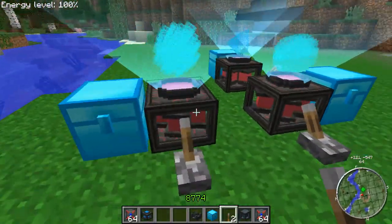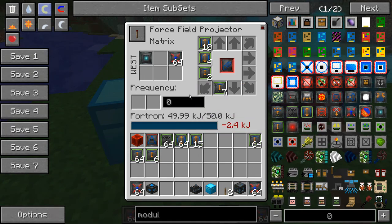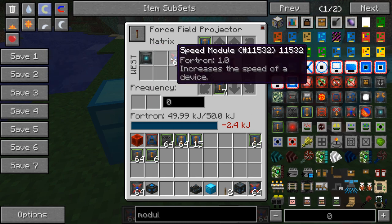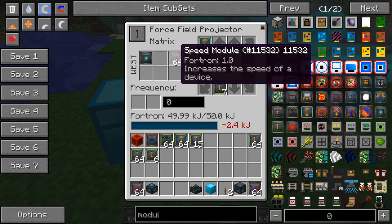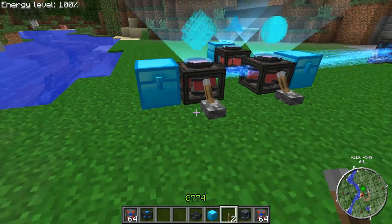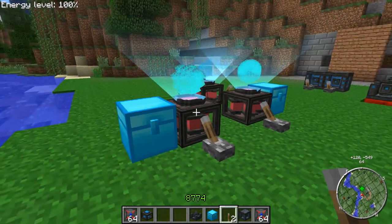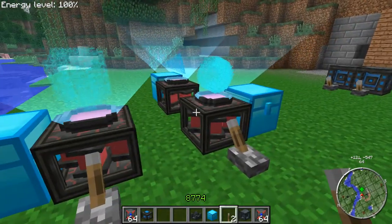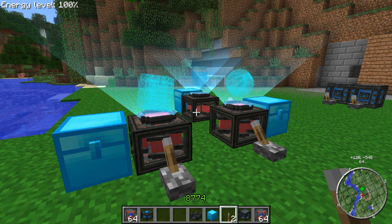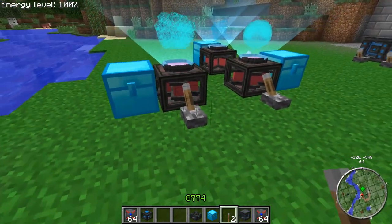I have filled the chests with different materials. I am using cobblestone for the cylinder, glass for the sphere, and sandstone for the pyramid. I have also put different modules into the projectors — a field stabilizer module that allows us to replace the force field with blocks, and a speed module that makes the whole thing faster. I will turn on the projectors one by one so that I don't use up all the energy in the capacitors.